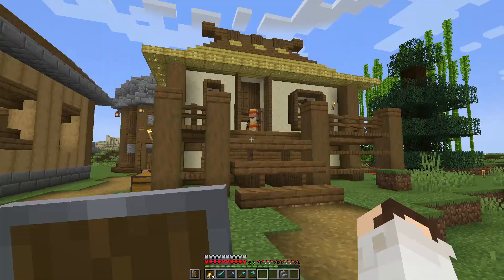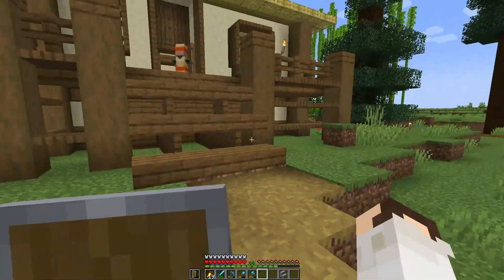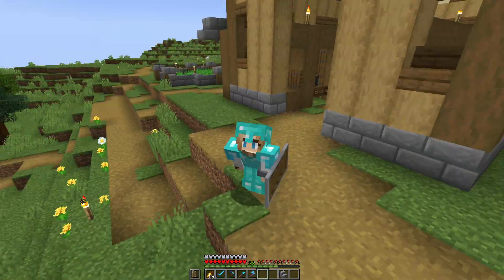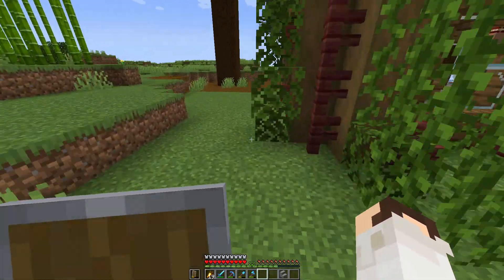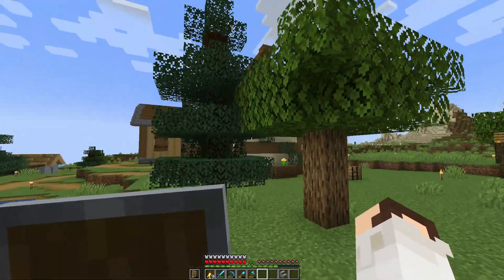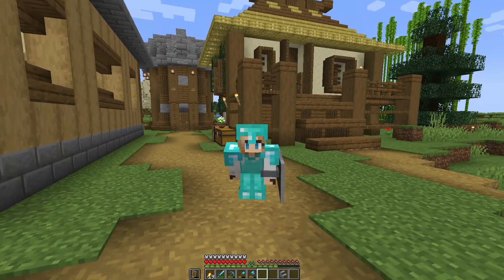Now that we have a ton of villagers at our disposal, let me explain why I wanted to build this breeder. I want to go underneath every single one of our builds and put a ton of whatever villager is associated with that build underneath it for trading. For example, our library would get a mini trading hall of librarians underneath it. That's going to help us make a ton of progress in this world — and I'd consider this episode a ton of progress as well, even if it's stubby progress.